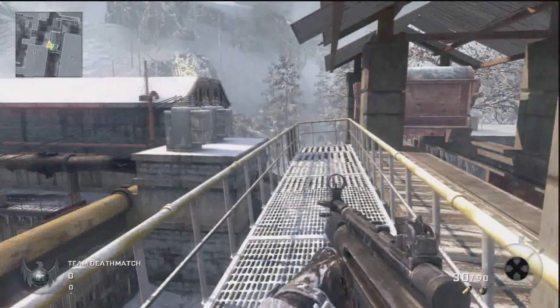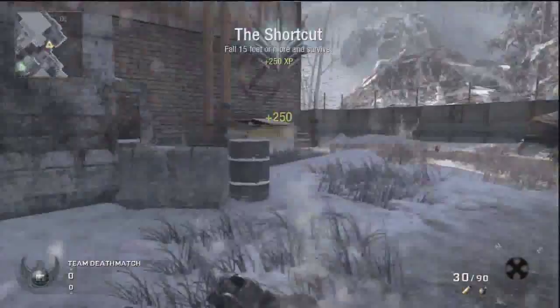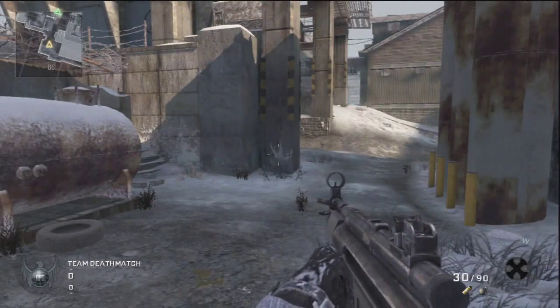It's a very easy perk to get pro in. As you get pro, you can do stuff like this — jump off cliff hills, it's awesome. Thanks for watching, see you.